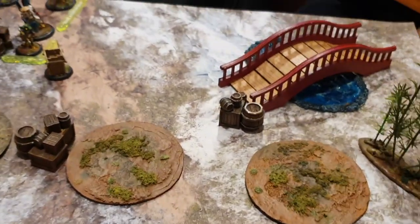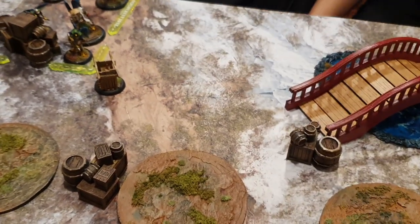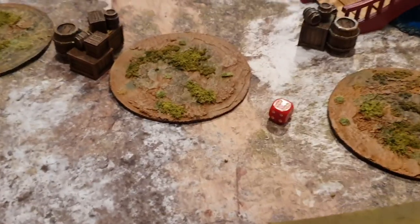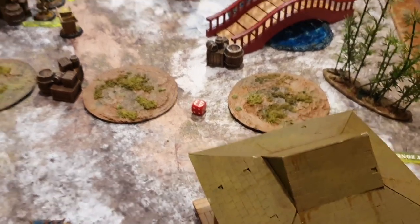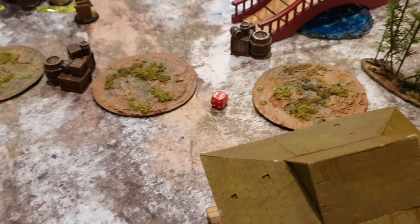Now we'll be rolling for tactical initiative. That was a one that turned into a six. But this is, of course, zone control. That's a five. You don't have tactician, right? Nothing. You have six models — I'll let you go first.